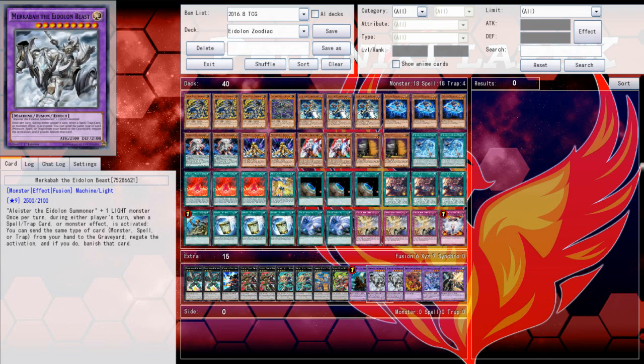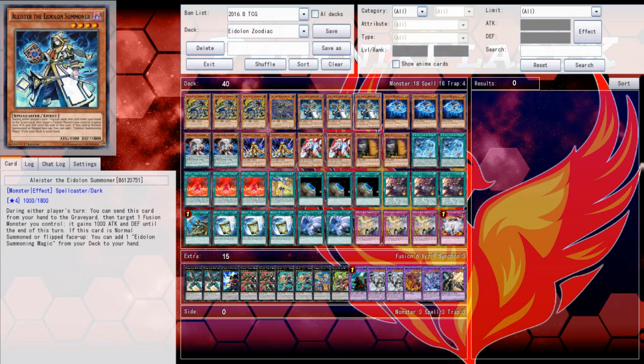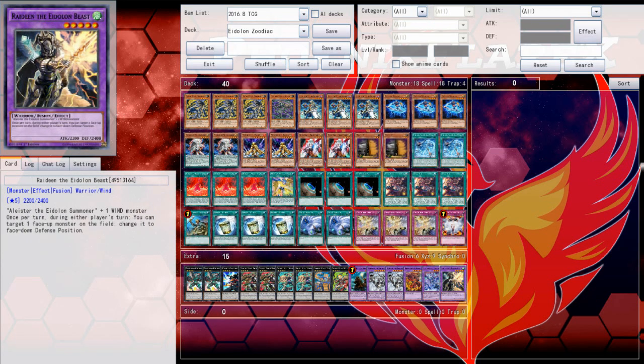Usually in the form of Merkaba — fusion summon into a solemn judgment — and then when you do that, you're going to be shuffling your fusion spell back into your deck to add a Lacer back to your hand, meaning that every time you summon this card, you are guaranteed a negation for monster effects, which is actually really cool. The other ones don't really come up that much, but the fact that you can banish cards from your opponent's graveyard makes it more likely to come up.